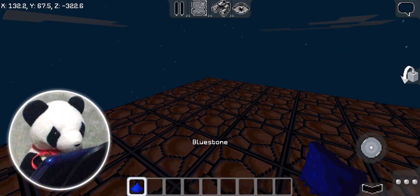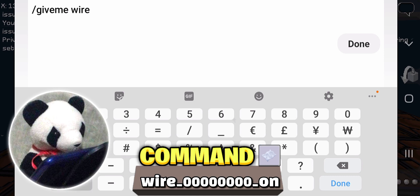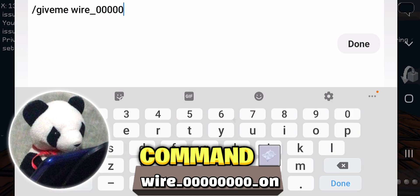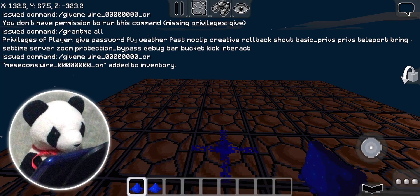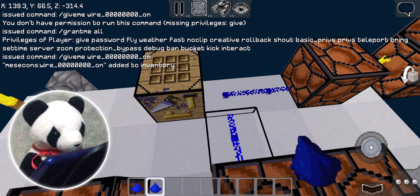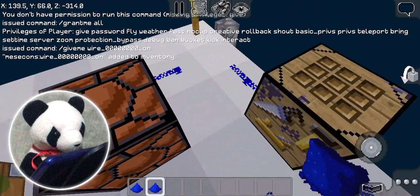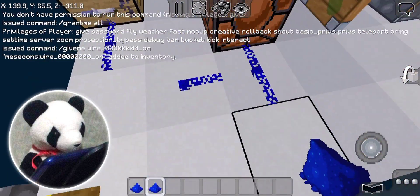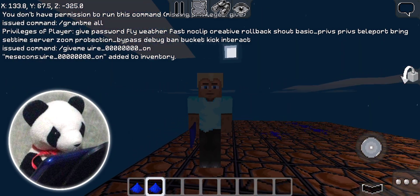Do you want a blue stone that is already powered? Well, here's the command for this: /give me wire_00000000_on. The powered wire will shut itself off in just one second — it turns off by itself so it does not stay powered. But anyways, that was kind of useless. Moving on!